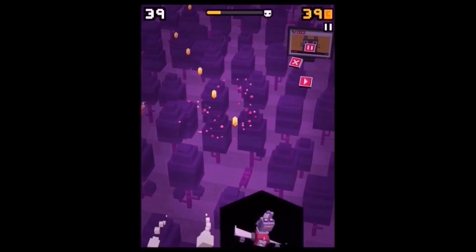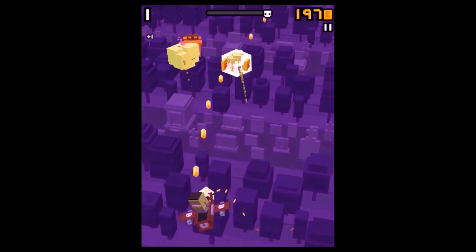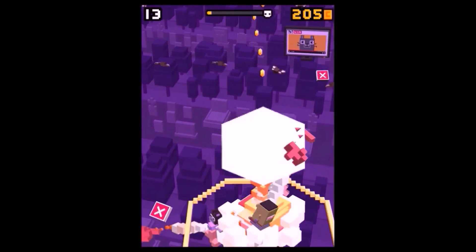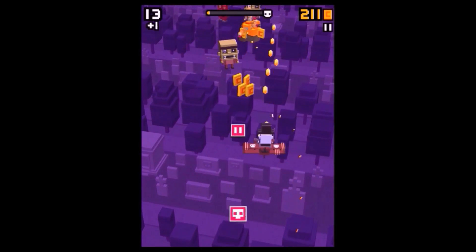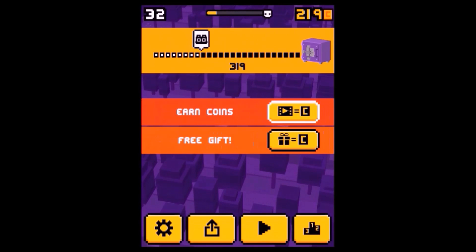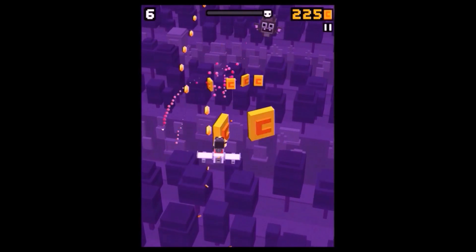Now we're going to show you how to unlock the two secret characters of the Halloween update. The first is called Morty. What do you have to do? You just have to unlock the five new standard characters of the Halloween update and play with all five of them — and that way you will unlock Morty. First I played with Frankie, now I'm playing with the Flying Dutchman. I'll play with all five characters so you can see that's how you earn the first ghost — it's pretty nice.